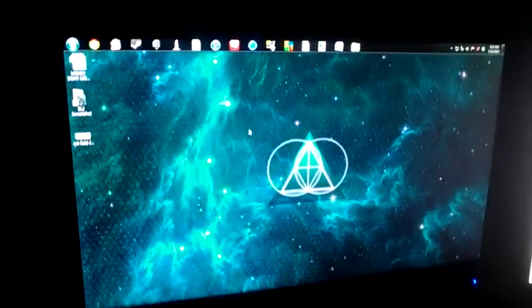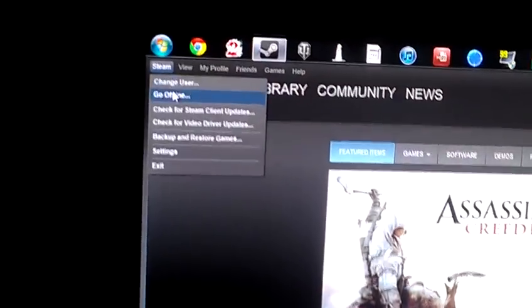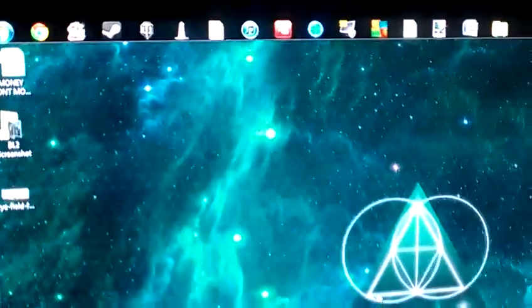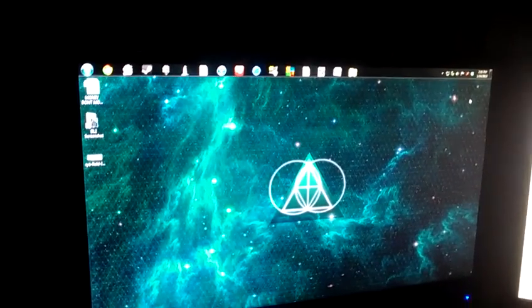What we're going to do is start by running Steam. We're going to go up to Steam in the left hand corner, click Steam, and go to Offline Mode. We'll have to restart Steam, and then we exit out of Steam. Now we'll run Steam again.